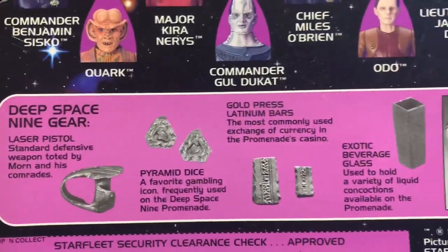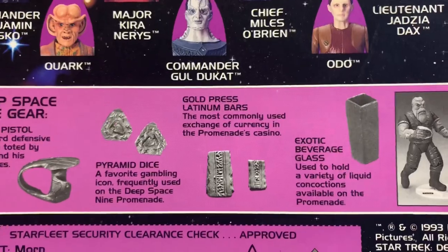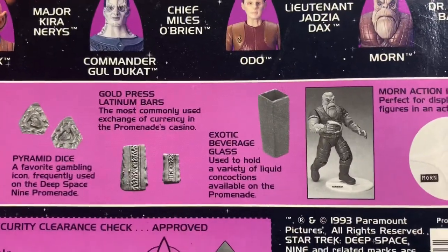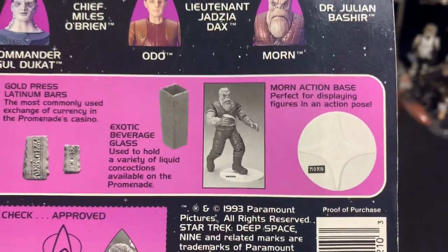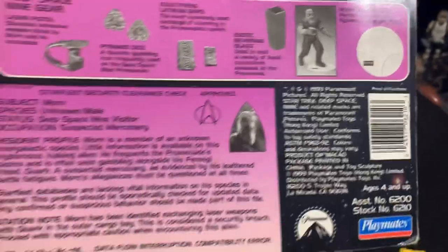He has a laser pistol — standard defense weapon toted by Morn and his comrades. Pyramid dice, a favorite gambling icon frequently used in Deep Space Nine's Promenade. Gold press latinum bars, the most commonly used currency in the Promenade's casino. Beverage glass, used to hold a variety of liquid concoctions — like, we wouldn't know that.